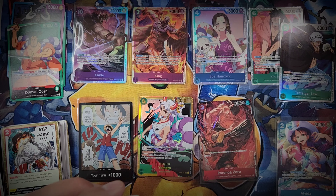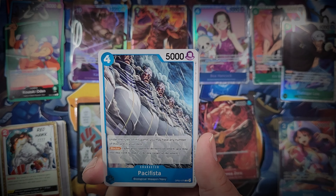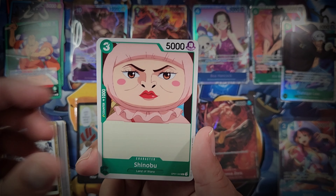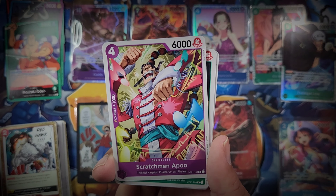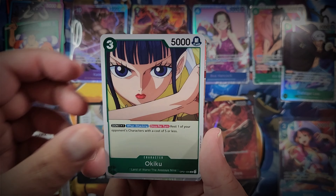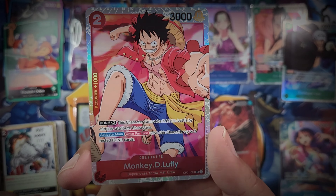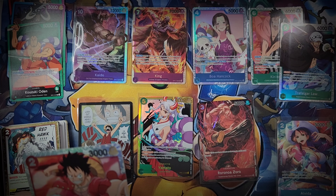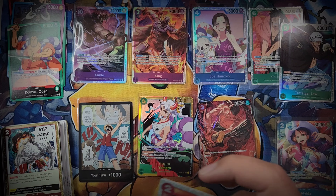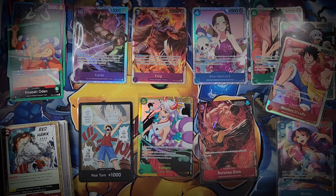We should have at least two more SRs, maybe one more. I'm not sure if the alt art takes an SR slot or not - in my previous box my alts were both rares, so I got seven SRs. Because this Zoro is an SR, I'm wondering if it replaced one of my SR slots. We'll soon find out. Talking of SRs - there is another one! It is Monkey D. Luffy, the main protagonist! Six SRs so far with three packs to go.